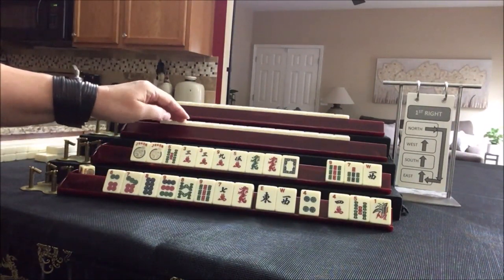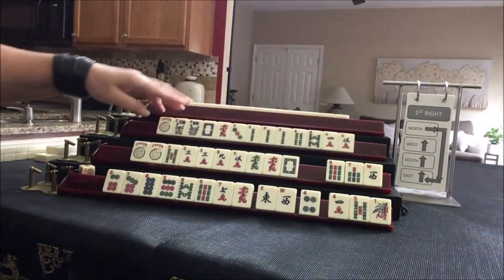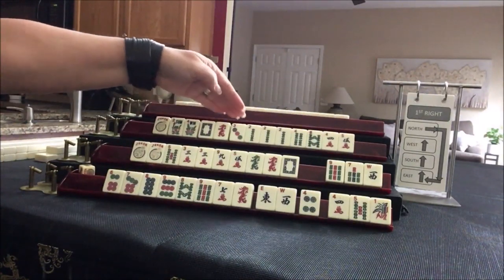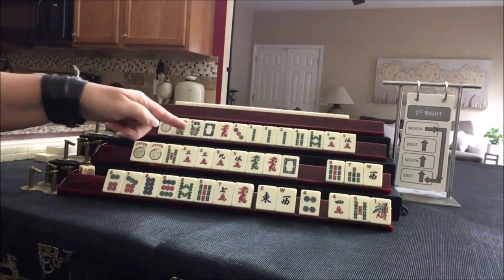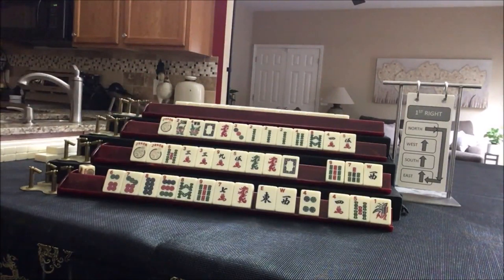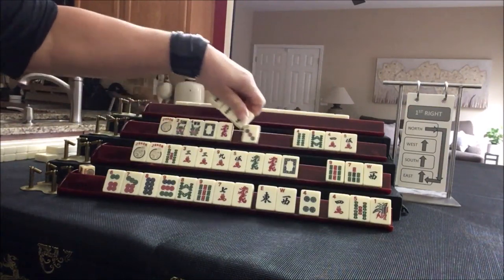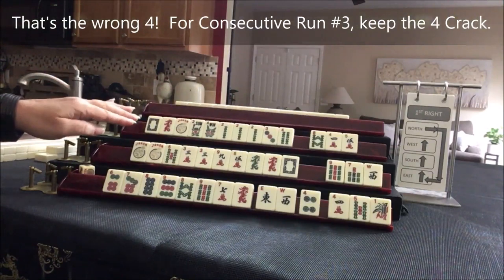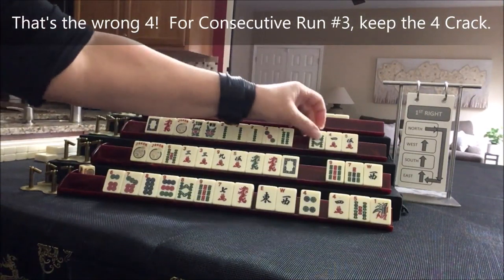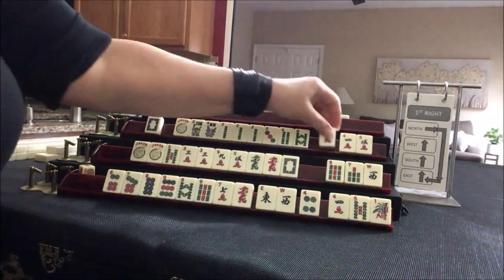Let's see what we can do for player three, also known as West. If those were your tiles, what would you focus on and what would be your first pass? If these were my tiles, I think I would play two, three, four consecutive runs in mixed suits. There is some potential for two, four, six, eight, but we have a gap. We have a four, five in cracks — I would not pass that.